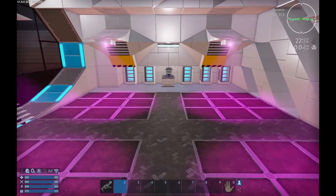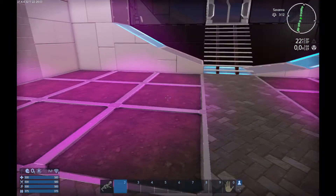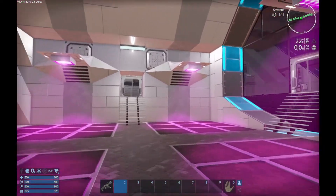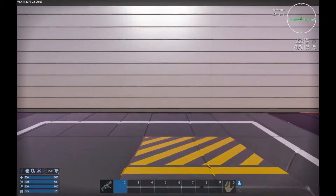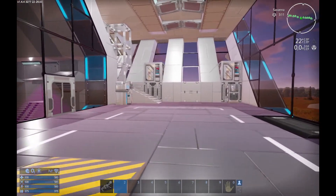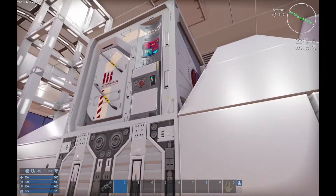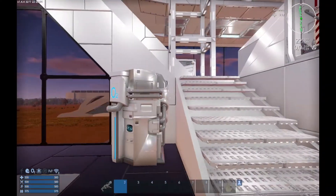When you go straight, you have your hydroponics area, which has like four times nine plots where you can plant your plants. There are five fridges and a food processor. That's where we entered this building. There's your back entrance — or it can be your front entrance, depending on how you organize your base in your environment. There's also O2, armor locker, and controllers.